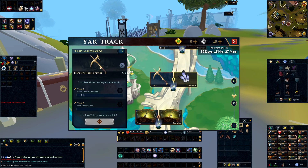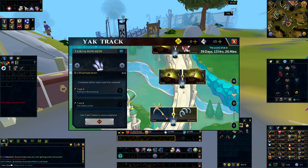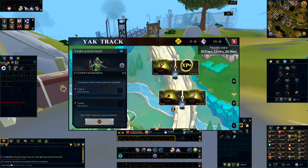Number 33 is Fishing, Woodcutting, or Earn Marks of War. This is a fairly long one — I would definitely think about using a skip token here, unless you're into bossing and doing lots of it, in which case just do some bossing to earn the Marks of War. Otherwise fishing or woodcutting are both pretty slow tasks either way. So use the skip ticket if you still have one at level 33, or do some bossing and save the ticket for even later levels where it might be slightly harder.